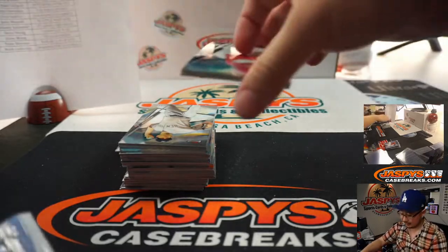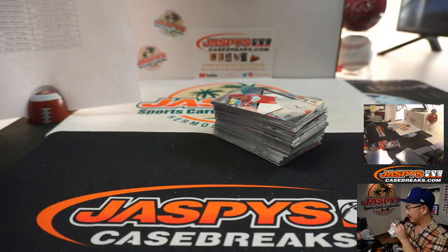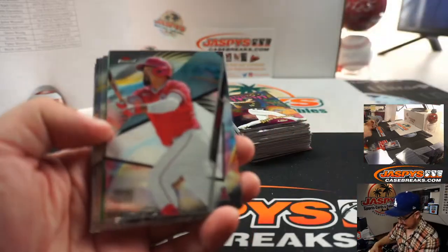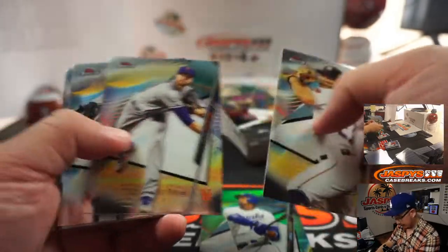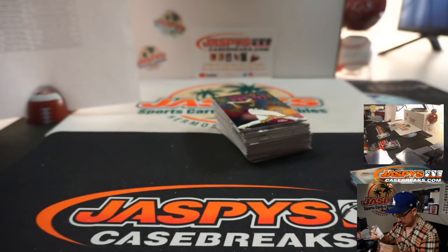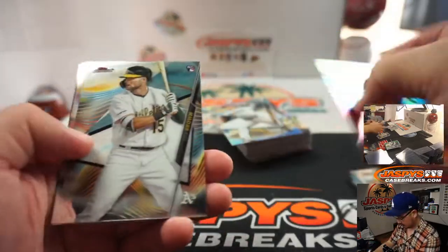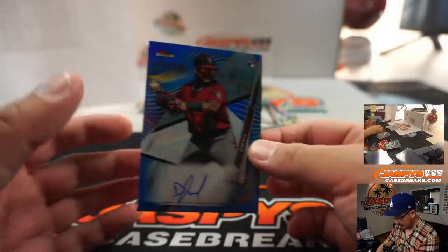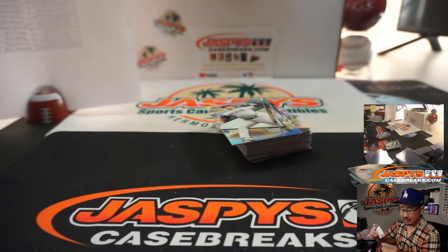Rookie of the Year on ESPN — that's what it's coming down to. We've got Jorge Soler for the Royals to 99 — that'll be for Armando. And we've got a diamond bag right here, 47 out of 150 — that's Domingo Leyva for Seth and the Snakes.